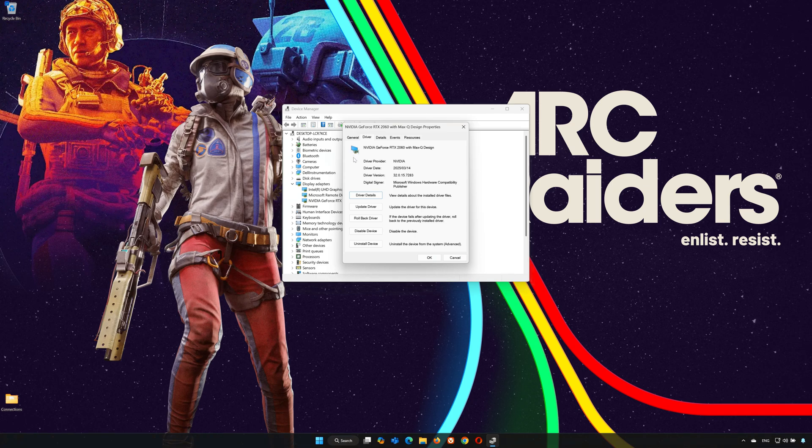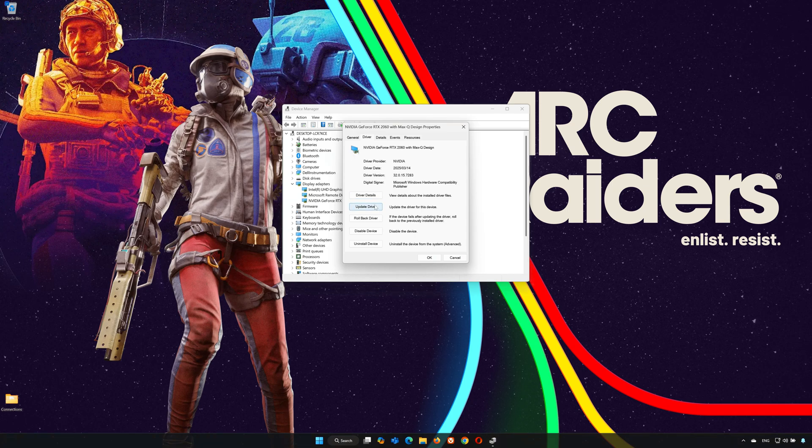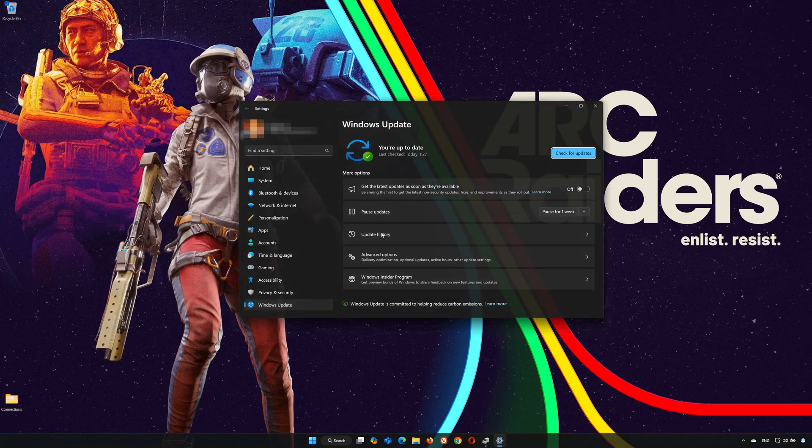Click on Update Driver, then click on Search automatically for drivers. You can also click on Search for updated drivers in Windows Update, then click Check for Updates. Now wait for your PC to be updated to the latest version.